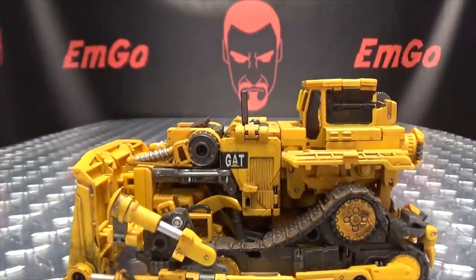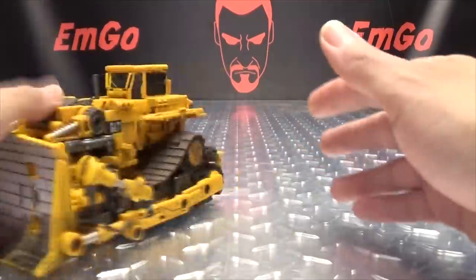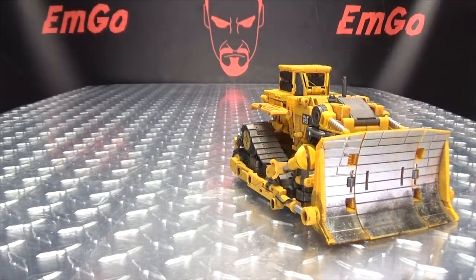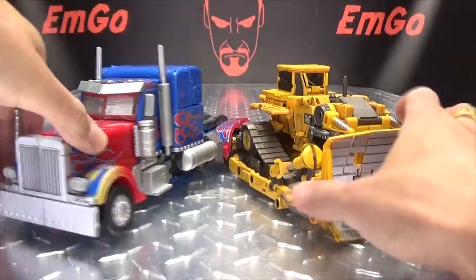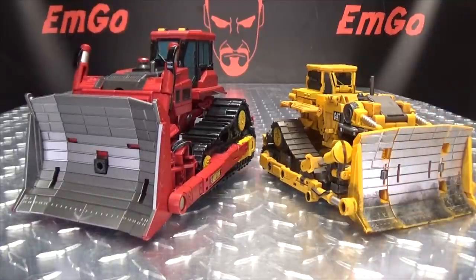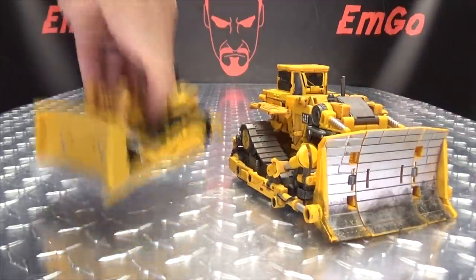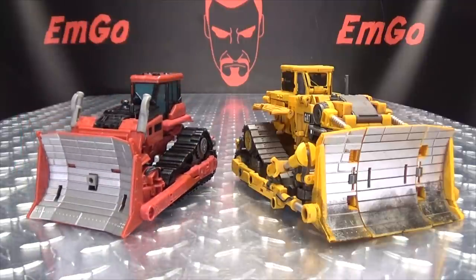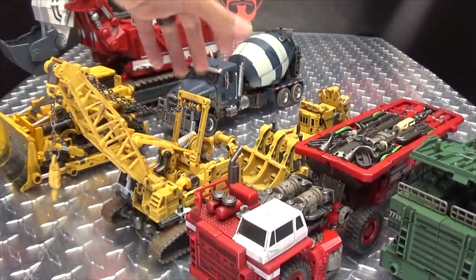One thing I will always compliment Devil Savior on is their paint job — they're very good at making these vehicles look dingy, dirty, and grimy, as construction vehicles should. Got some nice silvers, the treads looking dingy and dirty, the cockpit looking good, some nice details, and guns hiding out back for storage. It doesn't have wheels so it cannot roll, but it can slide — hooray for sliding construction vehicles. For comparison, here he is with MPM Bumblebee, MPM Prime, the Mechanical Alliance Rampage, the original ROTF Deluxe, and the Studio Series Rampage.